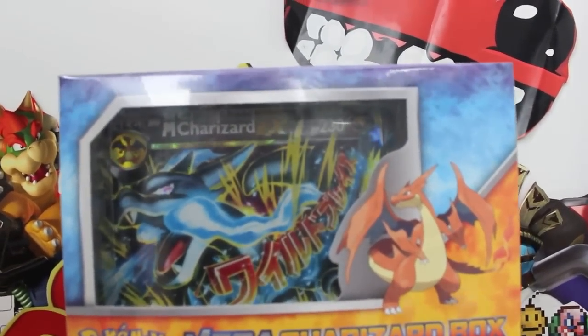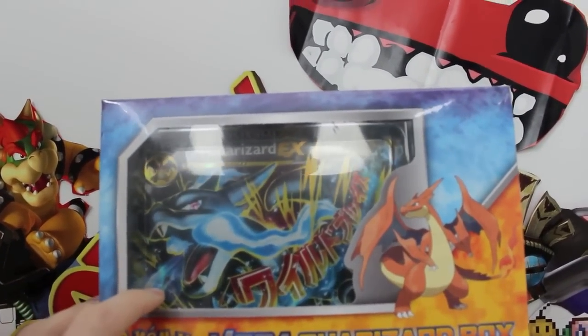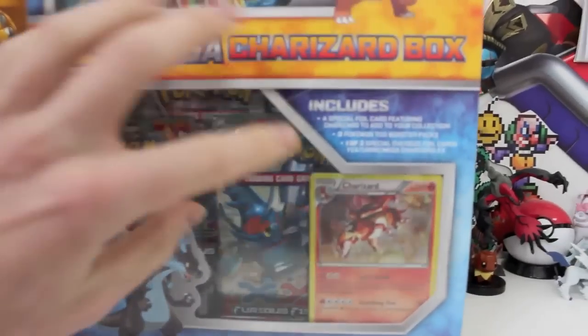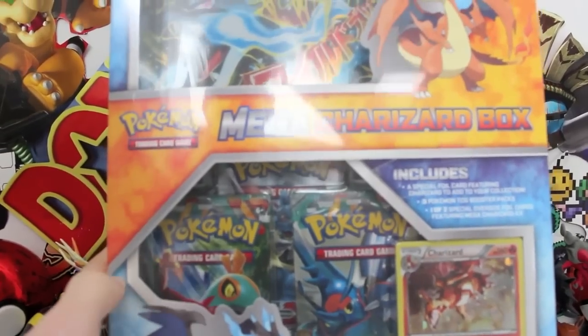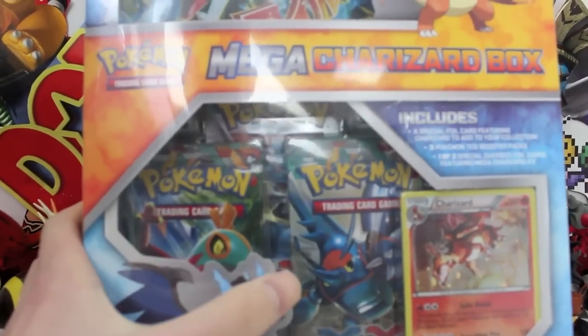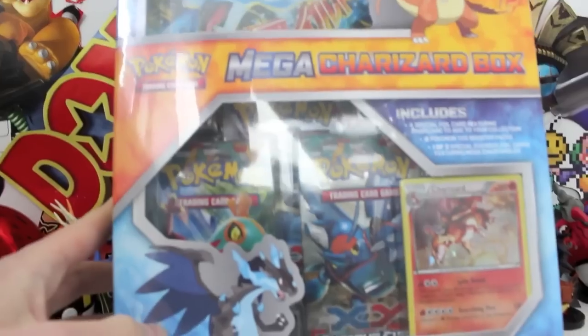I'm not kidding you right now. This is the real deal. Look at this. We got a jumbo Mega Charizard EX card in the X form, which looks insane. That is so cool. Mega Charizard box. We get a promo Charizard holo card, which looks so crazy. As well as three Furious Fist booster packs. And oh my gosh, they look insane. What do we got? We got a Halauncher, we got Mega Heracross, and Lucario at the back there.